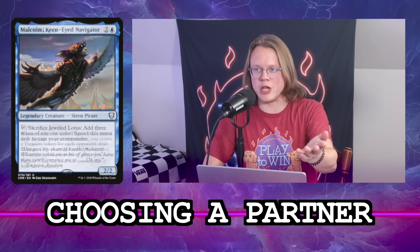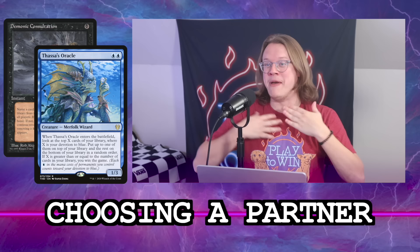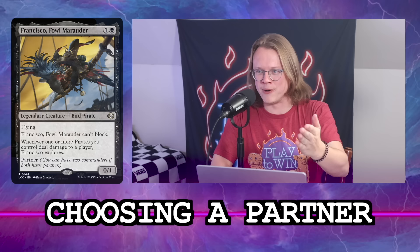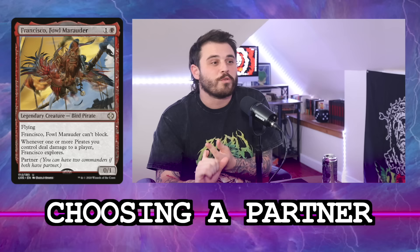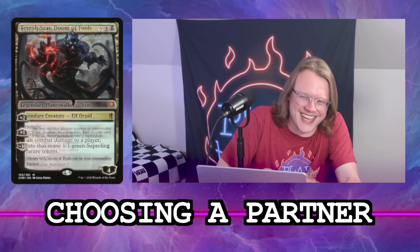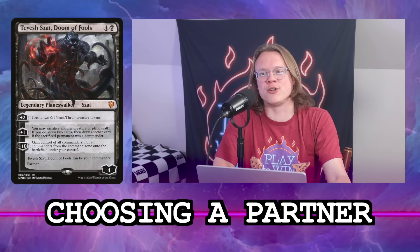So we're leaning heavy into Malcolm, with Thassa's Oracle and Demonic Consultation as backup win conditions — those are backup, not our main plan. Our main win condition is Final Parting for Agatha's Soul Cauldron and Walking Ballista. We might also add Mnemonic Betrayal as a backup. There are other options like Dargo as a pirate for sacrifice synergies, or Tevish for mono-black — but we're going Malcolm.